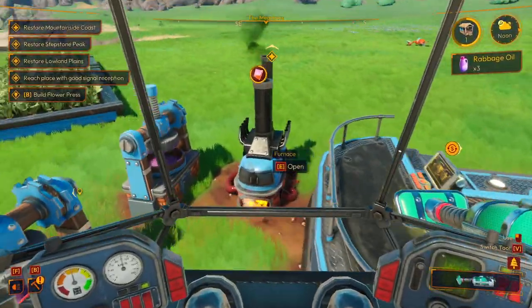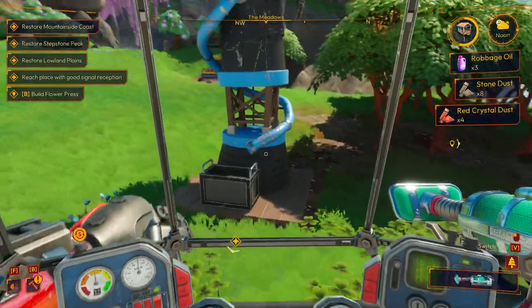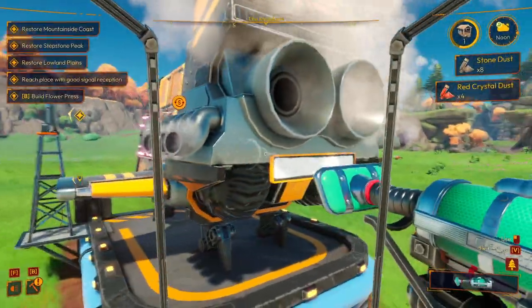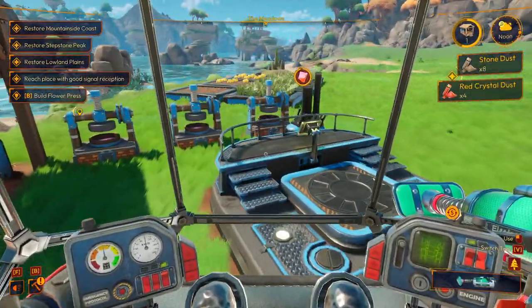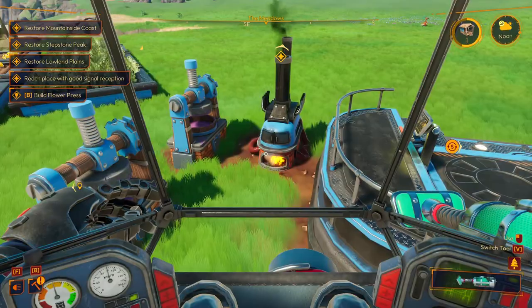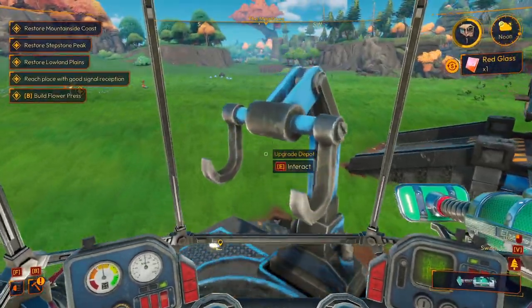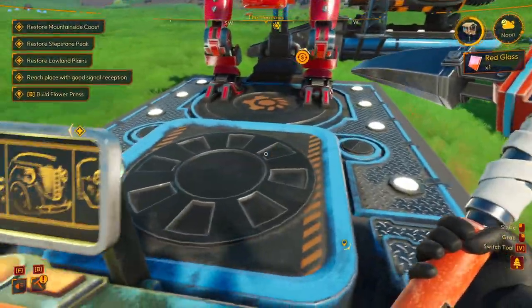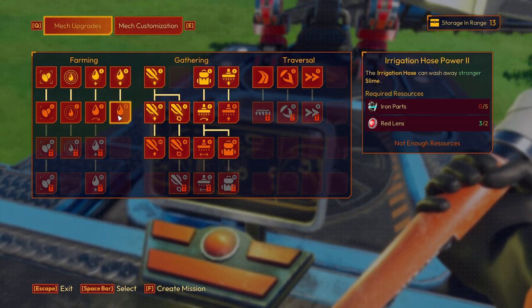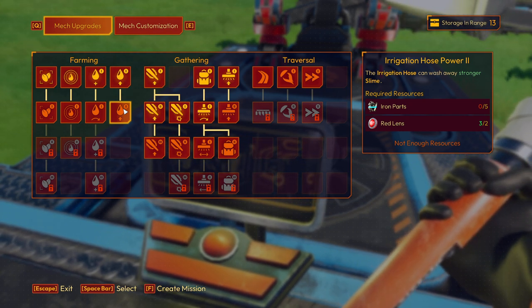Low leather scammer! Anything we can put in here — red crystal? It's blue crystal I want to go for. That one's about to come out. If we can get the hose upgrade that'd be cool because then we can go into the mountain inside area. Let's have a look and see what we can do. We're after the irrigation hose power upgrade — must be the power. Iron parts — we need to get iron for that.